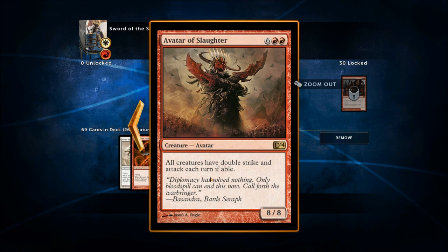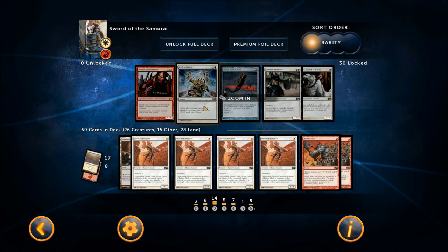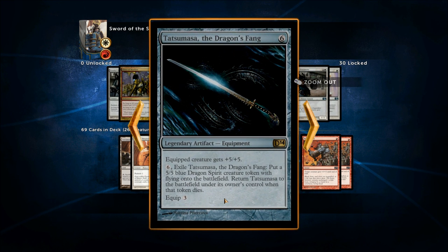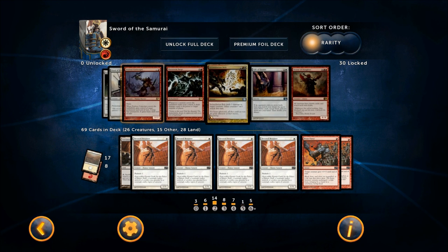I like this deck — I like Bushido, I like the equipment, and there are some nice unlockable cards still to come. One equipment for six mana gives the equipped creature +5/+5, and you can exile this card to put a 5/5 Dragon token with flying onto the battlefield, and then this card returns back into play. So you get a permanent 5/5 flying token and the equipment comes back. That's really cool. I wish there were more swords — I don't believe there are, just the two. But this is a pretty cool deck, and all of these decks are pretty cool.